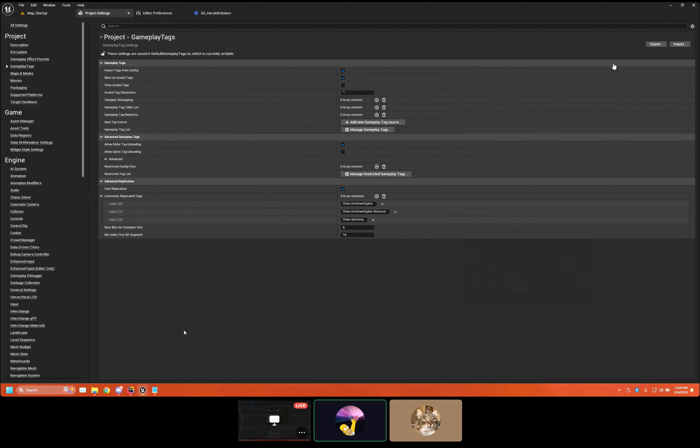You can also specify tags in C++ as native tags. What I'll usually do is prefix them in the dev comment — not in the tag hierarchy — saying 'native tag' in parentheses and then the description. That way when they hover over it, they immediately see it's a native tag and know they can't remove it from the editor — they'd have to go into C++ to remove it. I've done that plenty of times for core features that are built behind the scenes.